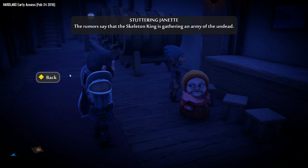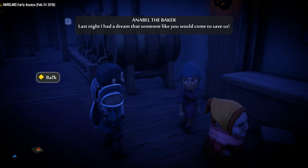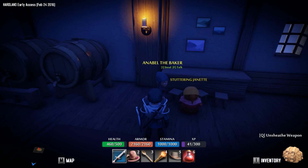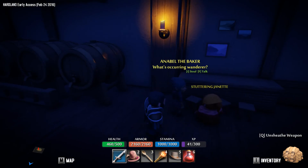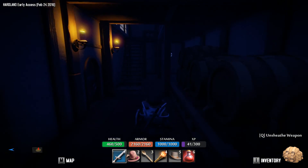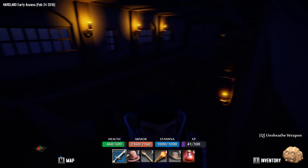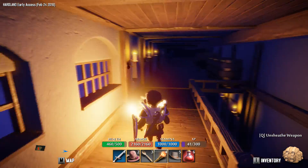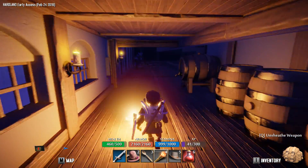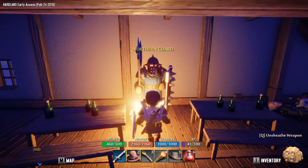Stuttering Jeanette: 'Skeleton gang is gathering an army of the undead.' Oh, that's always good to hear. 'Last night I dreamed that someone like you would come to save us.' Really? Annabelle the baker — so you knew I was coming, but you didn't bake me anything? What the hell's the matter with you? Away from the light sources it's getting very dark — I can see why maybe a torch would be necessary.